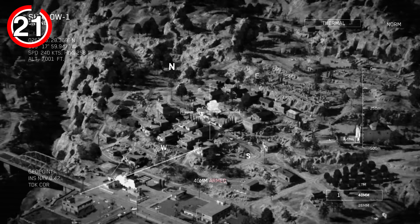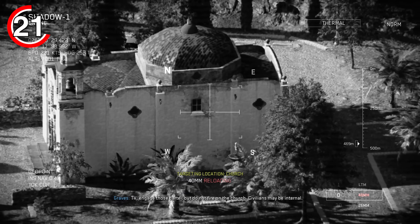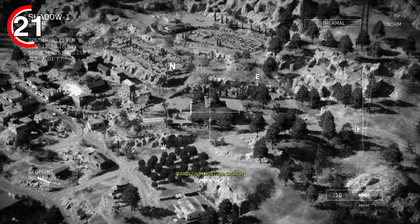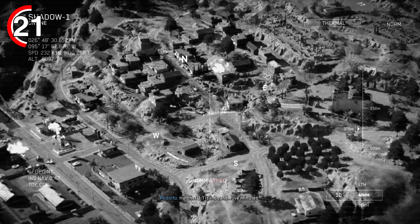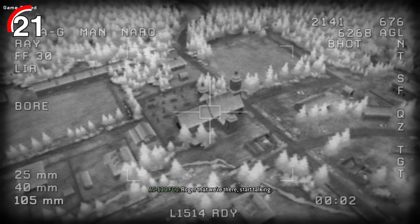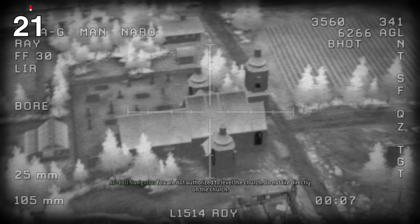During the AC-130 mission, Graves mentions this when you look at the church: "Those cartels do not fire on the church. Civilians may be internal." This is a direct throwback to the AC-130 mission from COD4 called Death From Above, where you hear a very similar quote: "You are not authorized to level the church. Do not fire directly on the church."